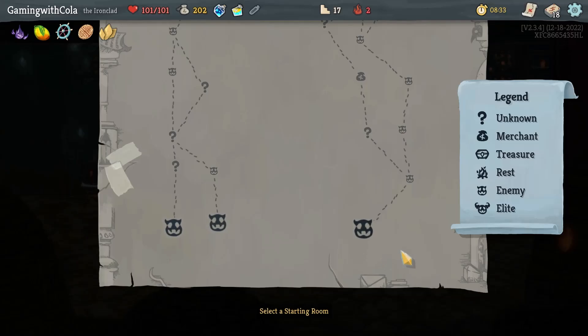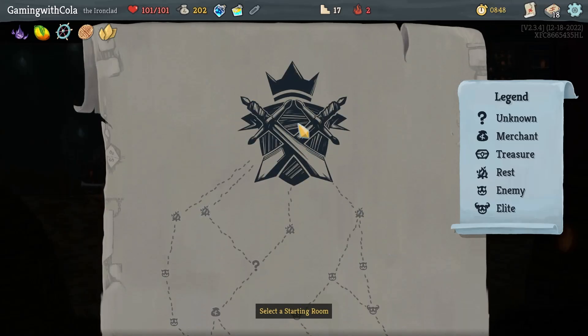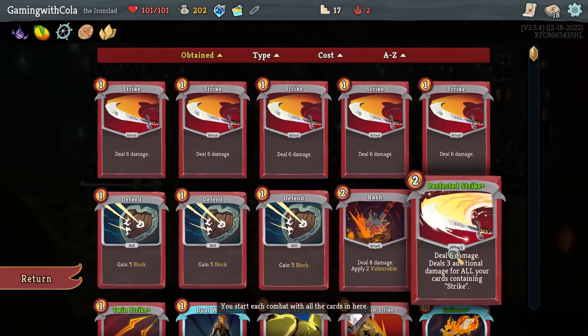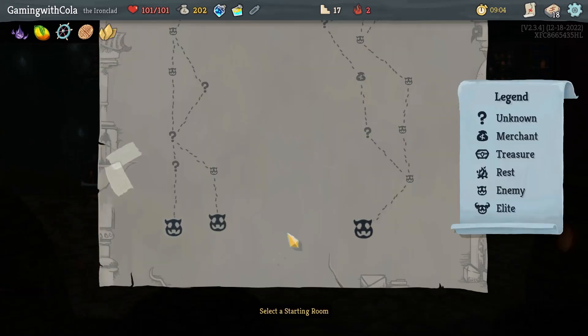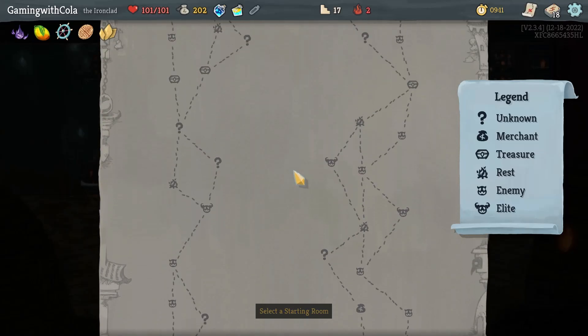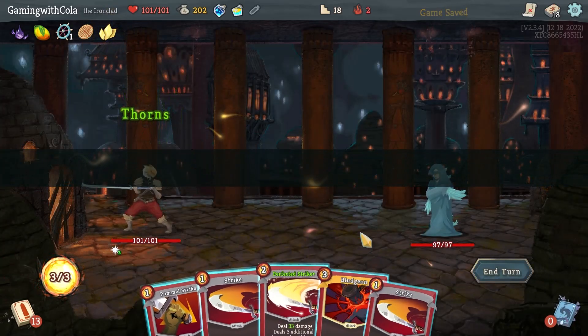Welcome everybody to Slay the Spire! We are doing Act 2 on Ascension 2 with the Ironclad. Our boss, if you've forgotten, is the dude who stands there in the suit of armor. We've got a few cards — we're leaning a lot on Perfected Strike, and I picked up Bludgeon in the last one. We're probably going to go up the right-hand side here, so we'll go this way — Bludgeon, right.